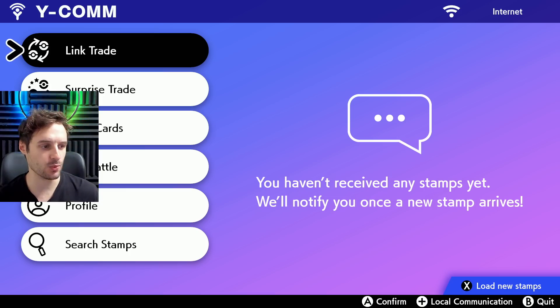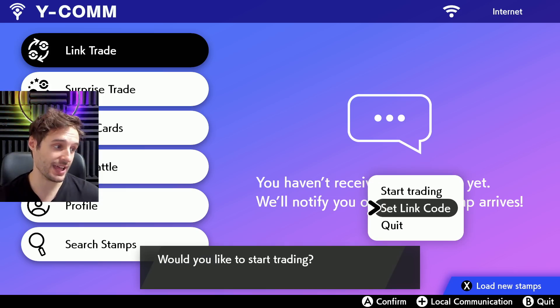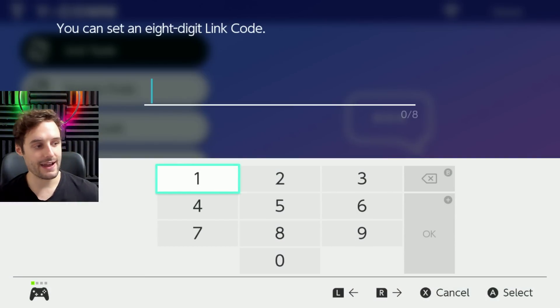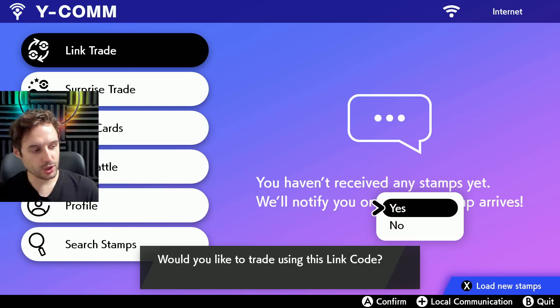Let's go ahead and showcase me getting one of these Eternatuses. Do a link trade, put in a link code. I'm going to use one of the member bots for my convenience and get my Eternatus. Once you put in one of the codes — either the members or the freebies — they're all the same by the way, just the member bots are premium so you'll be able to get them quicker, but they give exactly the same Pokemon and work the exact same way.